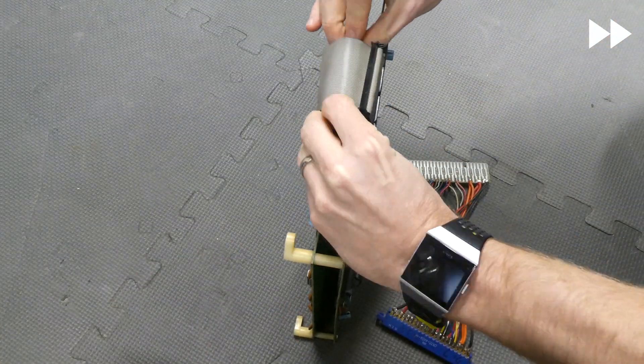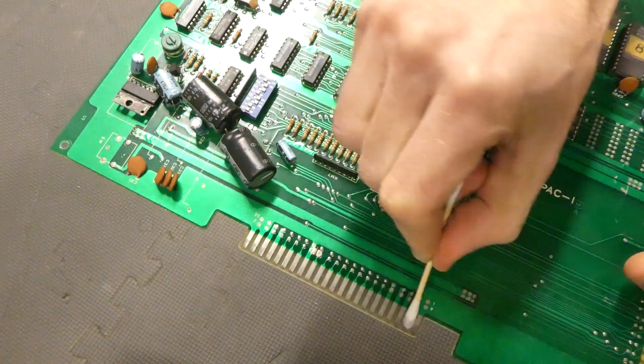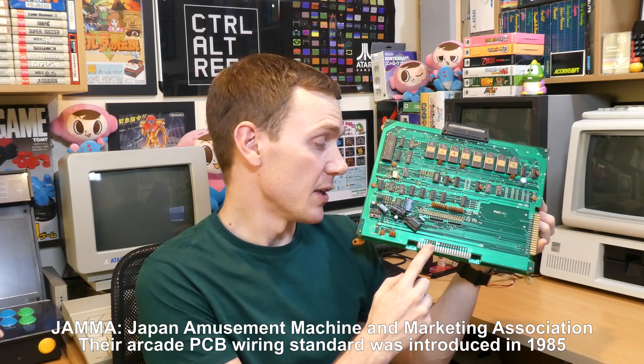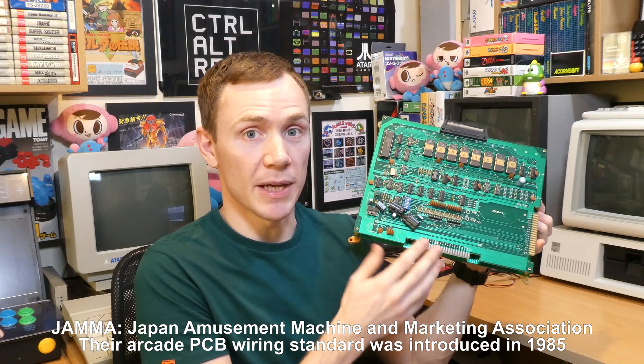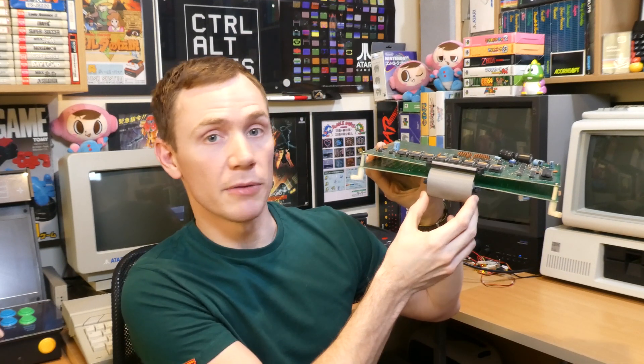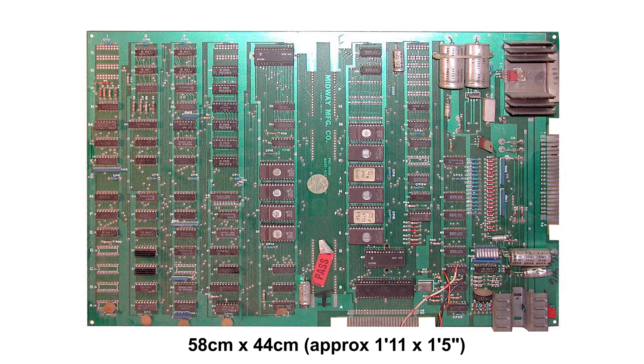Onto the PCB itself. When this thing first arrived it was absolutely filthy, so I decided to give it a good clean first. You could definitely tell that it had seen some action over the years, and to give it the best chance of working I cleaned the edge connectors with a magic eraser and some IPA as well. On the subject of the edge connectors, this one may look like a standard JAMMA connector, but it actually predates JAMMA by quite a few years and is wired slightly differently. This board must have been installed into a JAMMA cabinet at some point because it came with this hand-made adapter. Perhaps the most immediately obvious thing about this board is that it consists of two separate PCBs connected by a ribbon cable. The original run of Puckman arcade PCBs were enormous, and arcade operators complained they were unwieldy and difficult to handle, so later revisions like this one were split into two separate PCBs to make them a bit smaller.